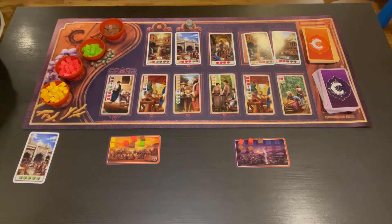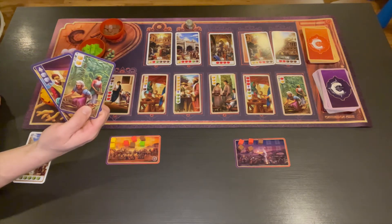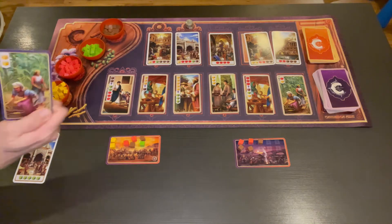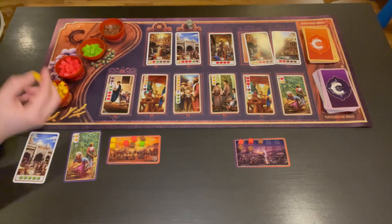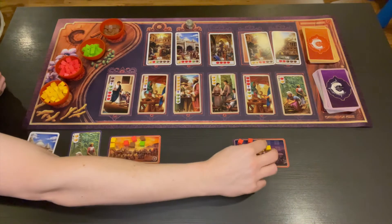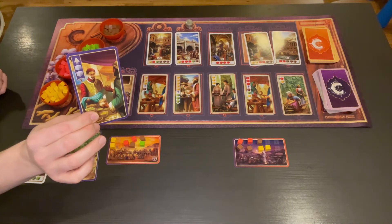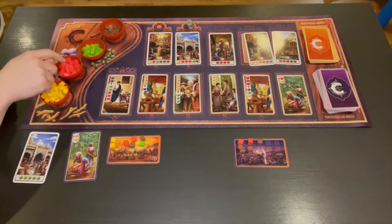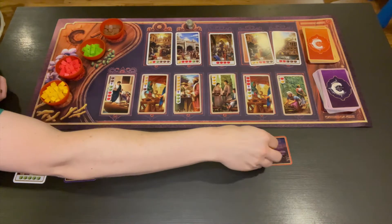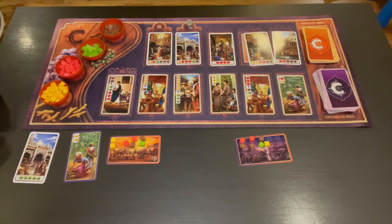On your turn, a player can do one of four things. Each player starts off with a hand of two cards. You can play one of the cards from your hand. If I were to play this card, I would get two yellow cubes to put in my caravan. If I were to play this card, it says I can upgrade twice — I can either take two cubes and upgrade them to the next color level, or I could take one cube and upgrade it twice to that color level.